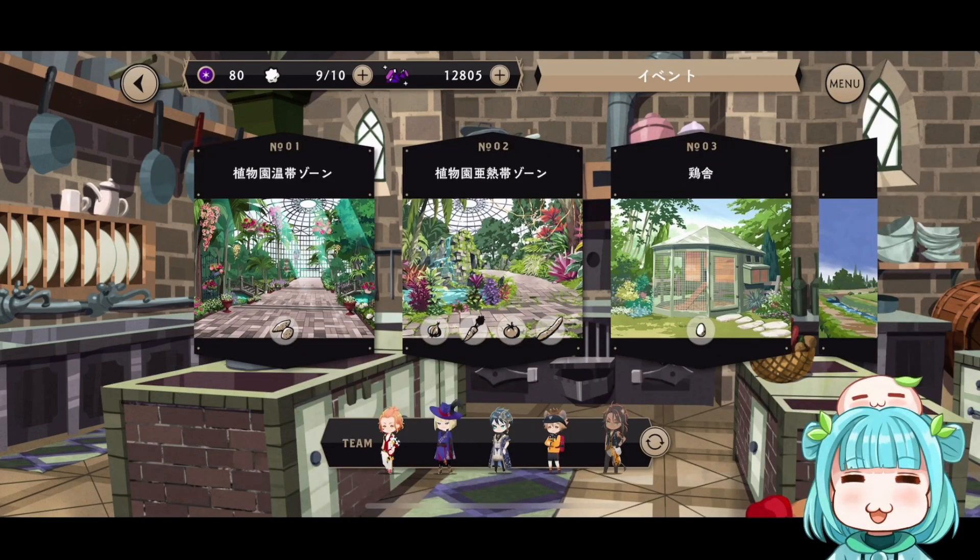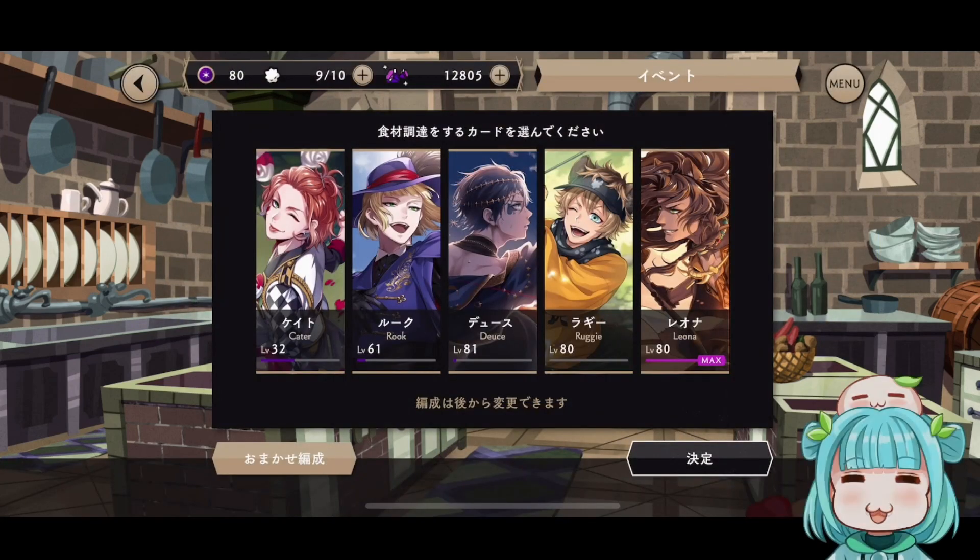Now, there is something a little different about this MasterChef. You still have to go on expeditions to get ingredients, but the screen looks a little bit different. So you can preset your team down here, where you can see the team members and hit the rotating loop button to select them.